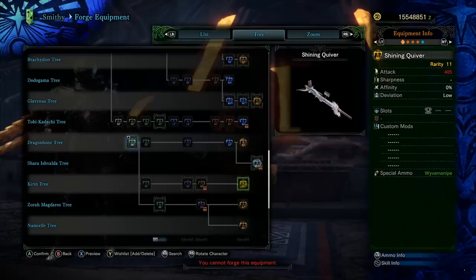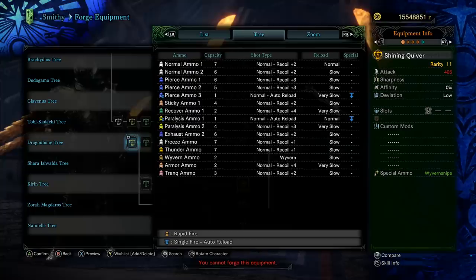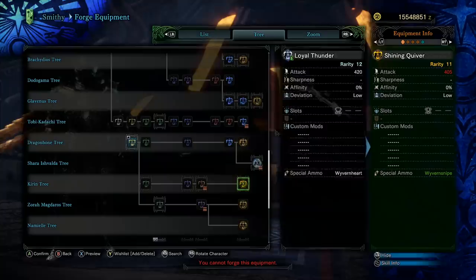The Kirin tree feels like it gets shafted as usual. Still great for paralysis, just like it always has been. It does both freeze and thunder ammo, but the Vel'Kana heavy bowgun is better at freeze and the Namiel was better at thunder.